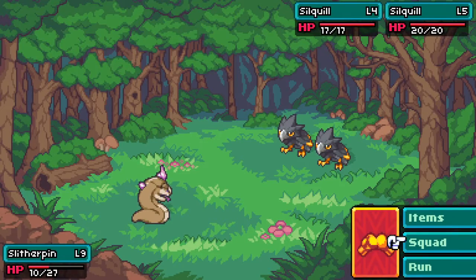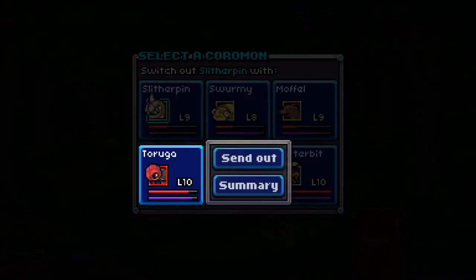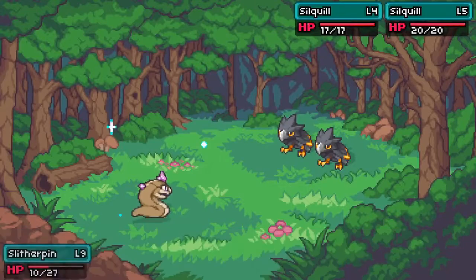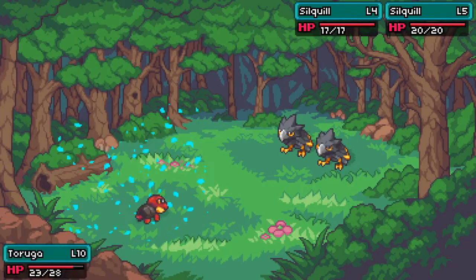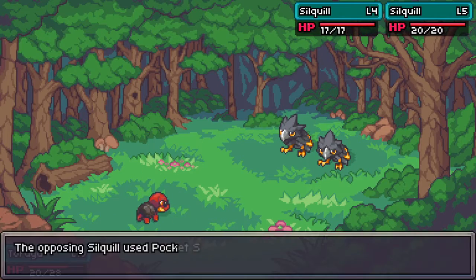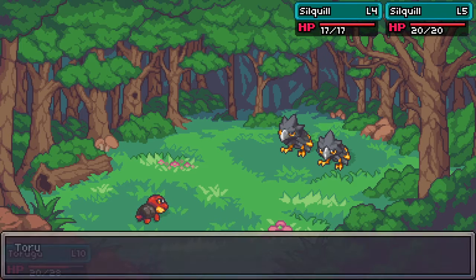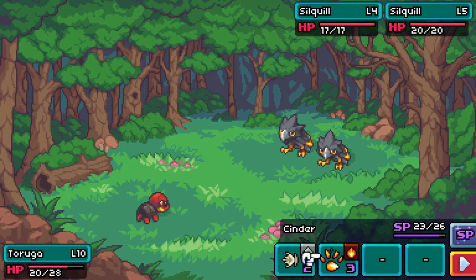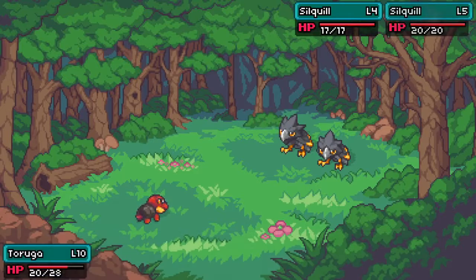A level four and a level five - we might be able to make it through here. Let's go ahead and use my taruga. I think we'll be okay with the armado and patter bit. This is going to be a hard battle - the two fast attacks can be very devastating, or one hits and one debuffs, which is also a bad thing.